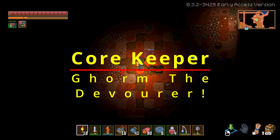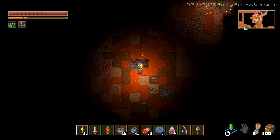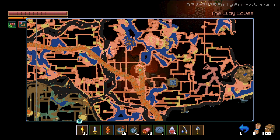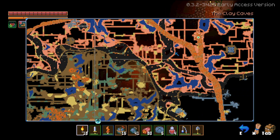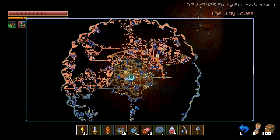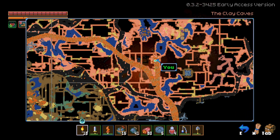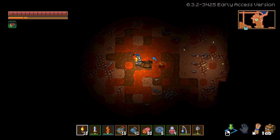Hey everyone, welcome back. We're playing Core Keeper still — another day we're going to try to kill Gorm the Devourer. He's the guy you see rolling around on these orange slime pathways that go all around the center. If we zoom out, you can see where it's cutting in at certain parts, so it just makes a circle around the decor.